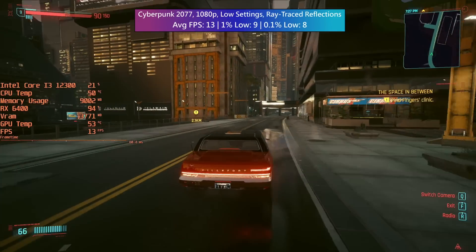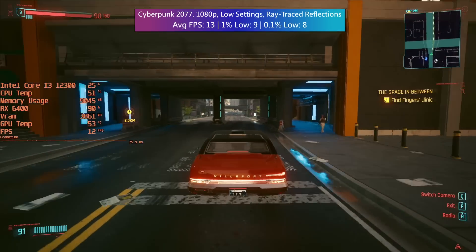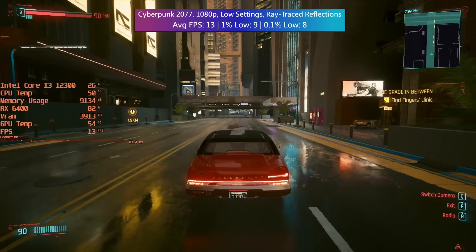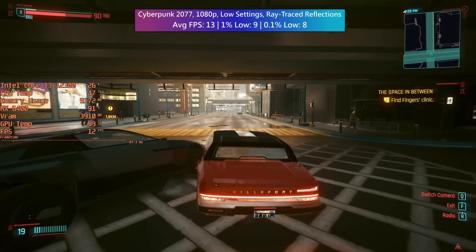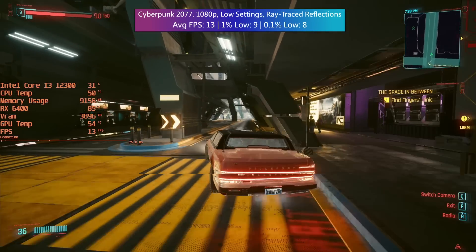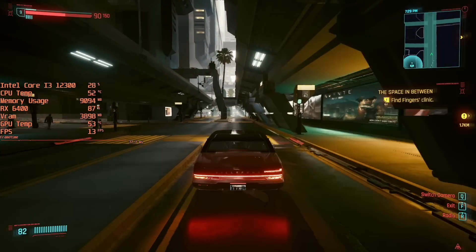Arguably it's the ray traced reflections option that looks the best out of all the other RT options, so if we turn off everything else and just leave reflections enabled from the in-game menu, we do get a better looking game and a slightly higher frame rate. I didn't bother benchmarking with RT set to max because it was unplayable. It still is really, but this result is important when compared to the next test, which will see our frame rate go from bad to not as bad.